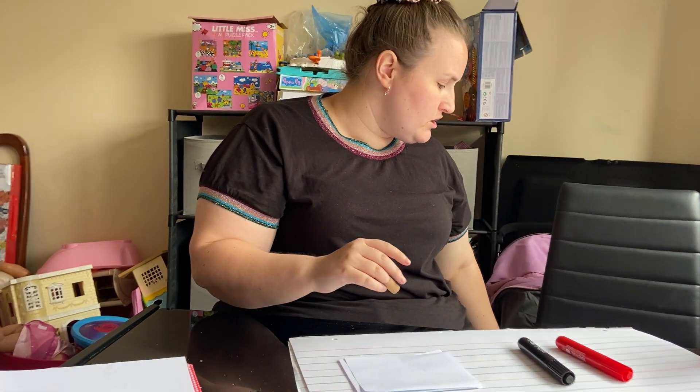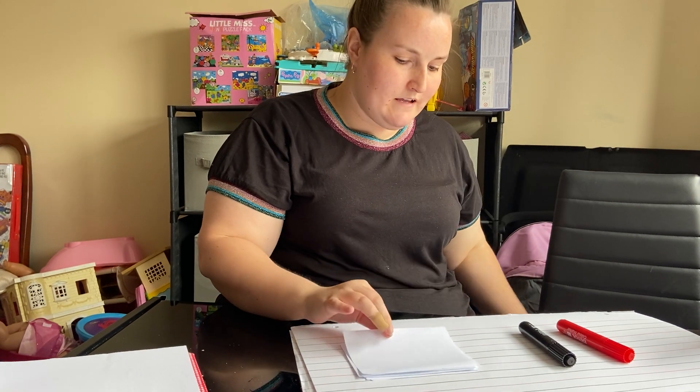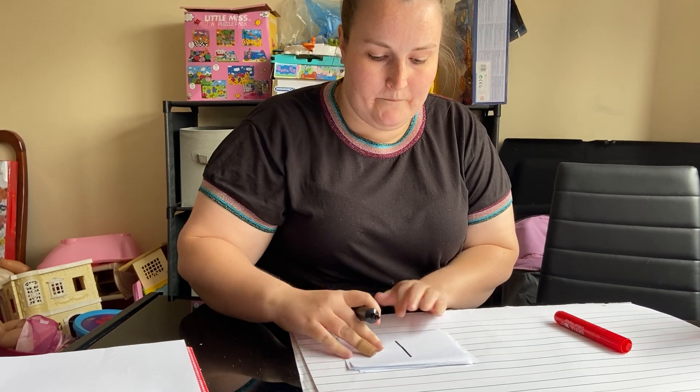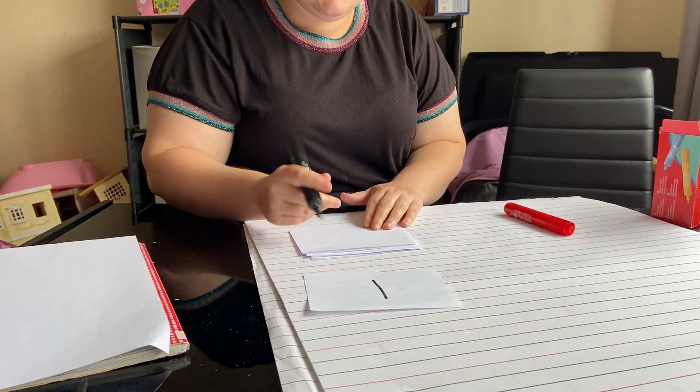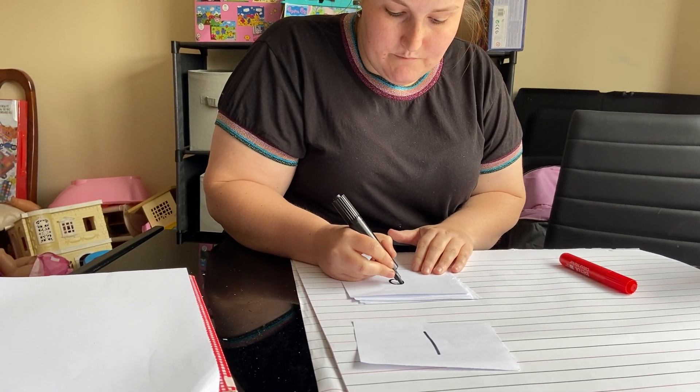So what I want you to do is with just a normal piece of paper, get your adult to help you cut it up into little card shapes. Then what you're going to do is for the first card, I'm going to write a number one. I've done my number one, then I need to write what would snap with this one, which I'm going to represent in spots.